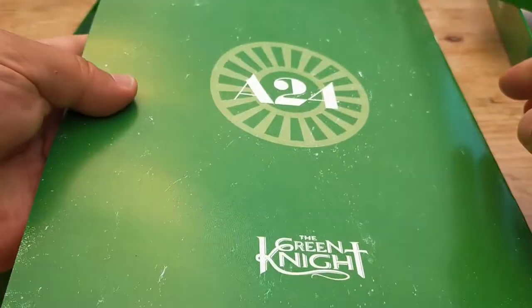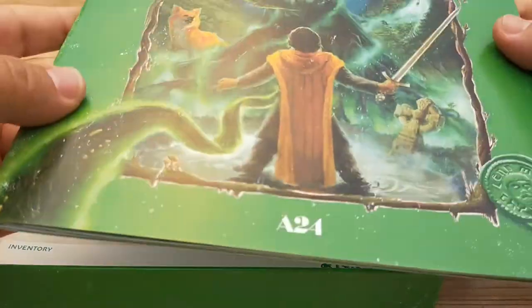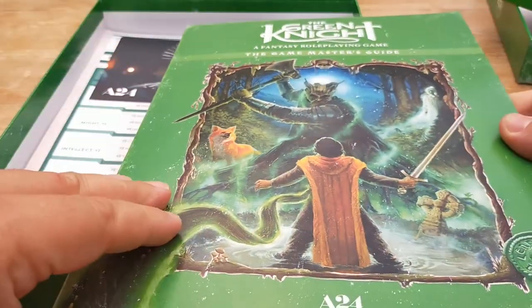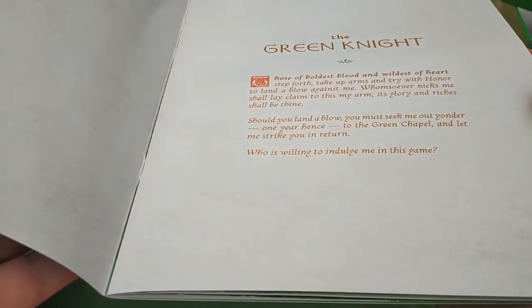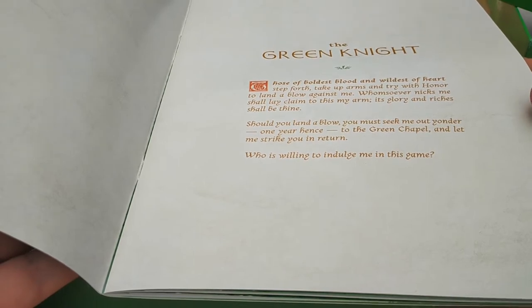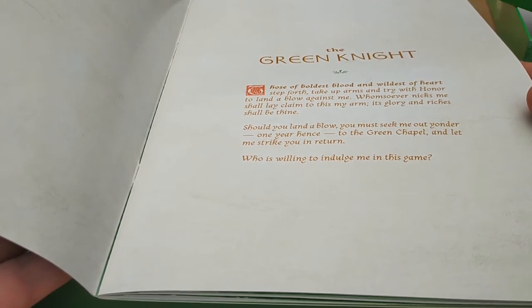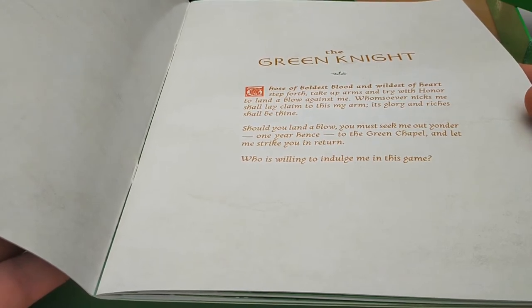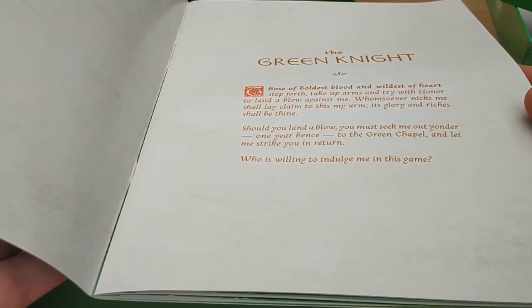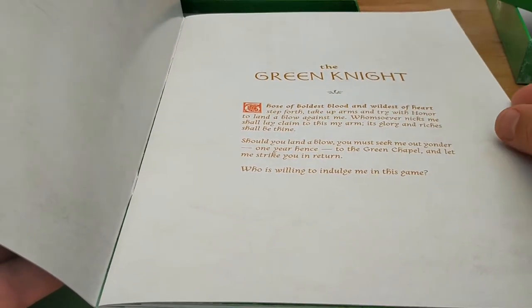Now the Game Master's Guide has got a nice big logo for A24. So Game Master's Guide — it opens with a quote: 'Those of boldest blood and wildest of heart, set forth, take up arms, and try with honour to land a blow against me. Whomsoever nicks me shall lay claim to this my arm. Its glory and riches shall be thine. Should you land a blow, you must seek me out yonder one year hence to the Green Chapel, and let me strike you in return. Who is willing to indulge me in this game?' Nice quote there from the Green Knight.